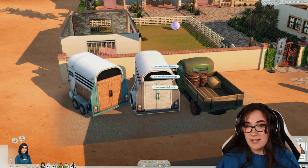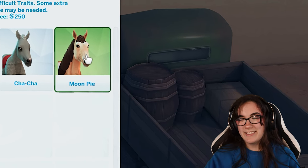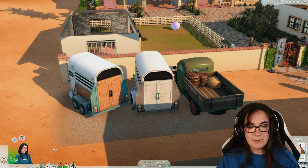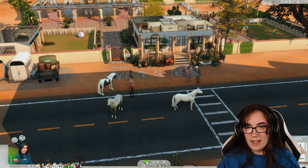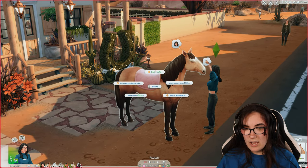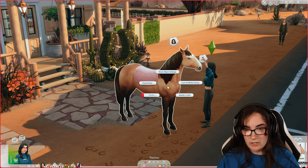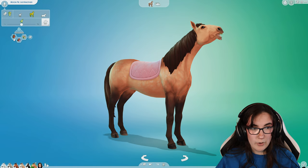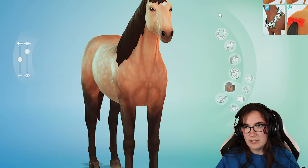Our very last mare — let's rescue one more horse. Moonpie! That's another Big Bang Theory reference, so funny. She's a Lusitano, fearful, needy, and energetic, with a little bit of dappling. She looks like she might be an elder though — I missed that. Looks like we're jumping into CAS. I'm removing saddle blankets since we won't be riding them.